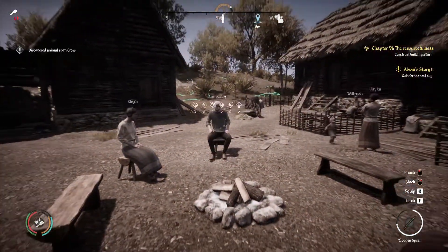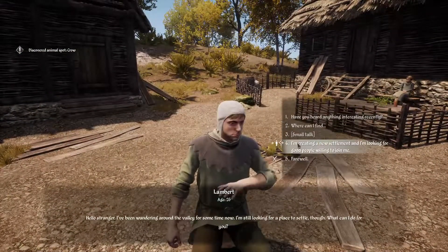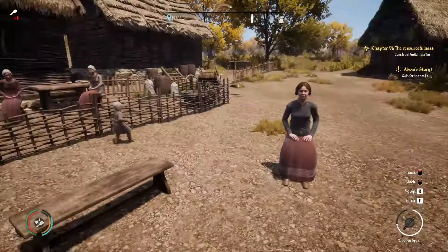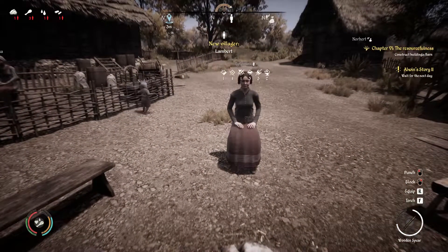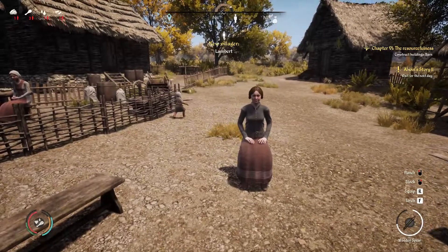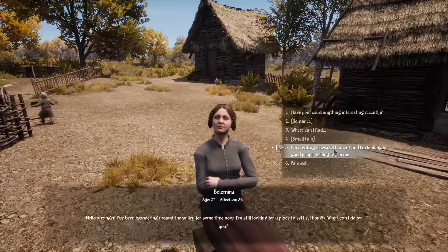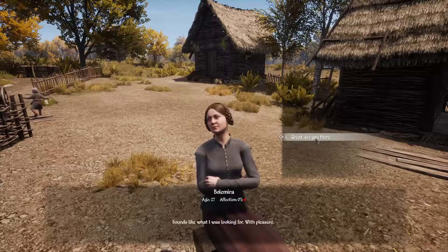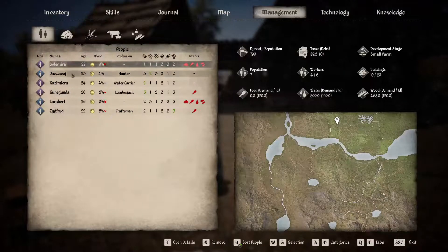Let's see — we have a good hunter here, so yes, I want you in my village. He is 26, that is a good age. See you there. Are you available? Yes. She is not that good, but I think I want her in — she is 27. I am creating a new settlement, I am looking for new people, are you willing to join me? Yes she is. We can put them both in the same house, so that is good.